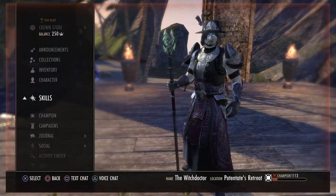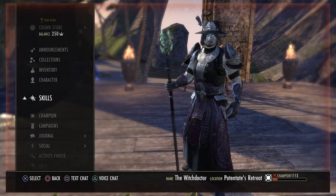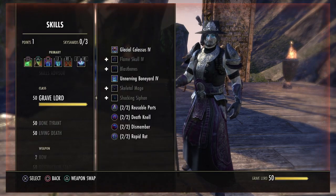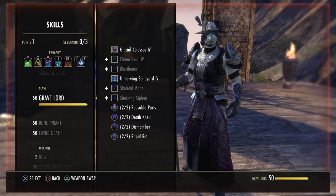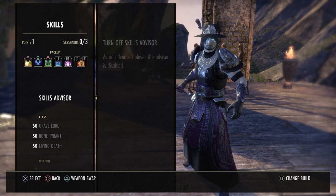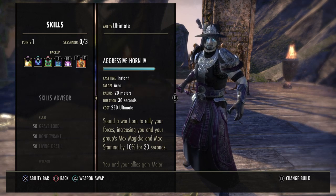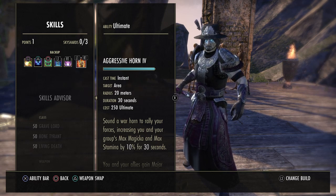You might swap Boneyard in if your group already has minor protection from elsewhere, or your tank doesn't want you to use Agony Totem because you might interfere with his stacking, or your tank is a necromancer and is already using it. If you've got enough warhorn coverage in your group — maybe two tanks and one healer all have warhorn with great ultimate regeneration and can use warhorns every 30 seconds — you could use the Glacial Colossus on the back bar instead.